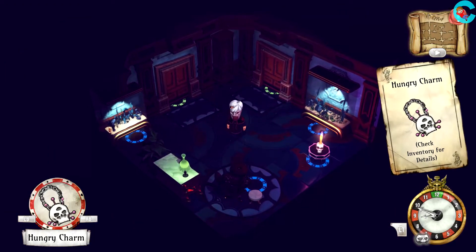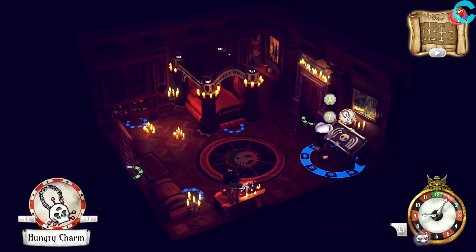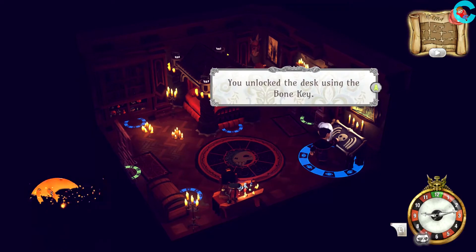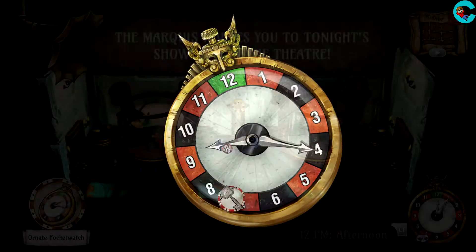Note that the bone key won't appear until after Willow is dead, which is why we advance time to 8pm. Use the bone key to unlock the desk so that we can learn the Hungry Charm recipe. Then go ahead and restart the day.